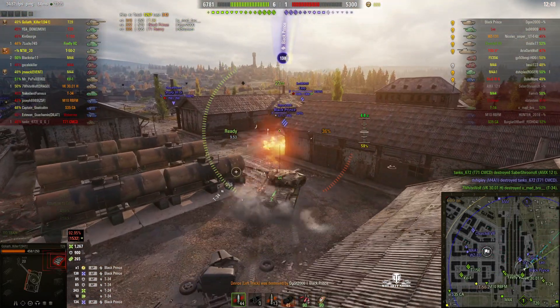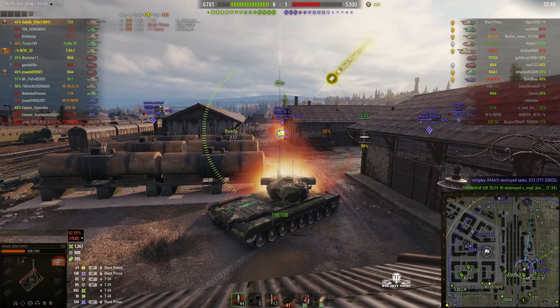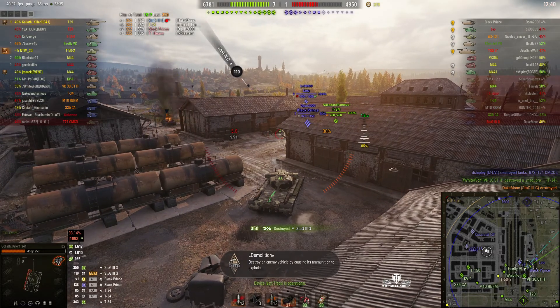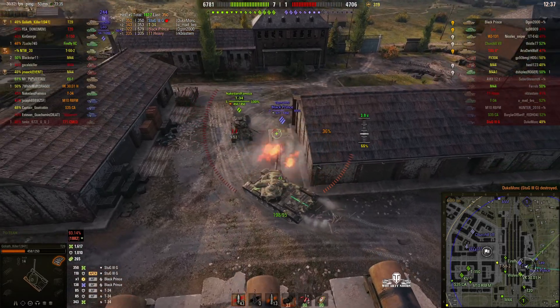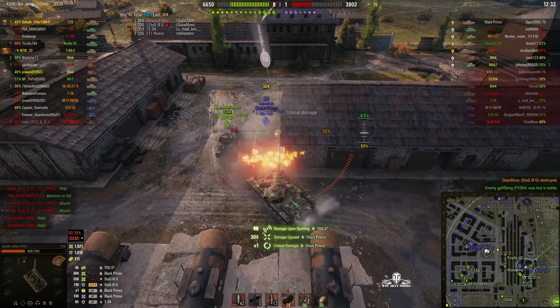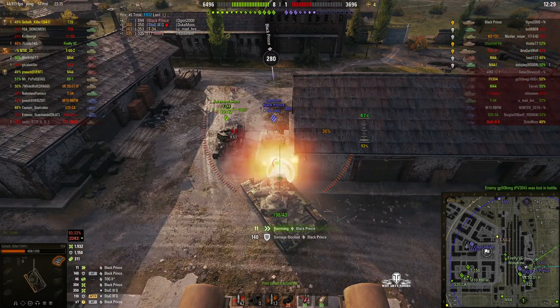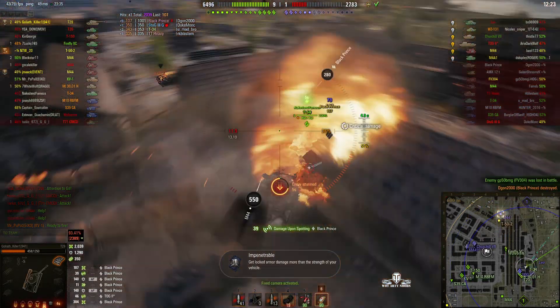He's gone down. Now we can deal with that Black Prince. He's been hitting the tracks again. Go for the Stug — he's out of the game. Nice. T34 is coming up to help us. Now we can finish off this Black Prince — it's going to take two shots to do so. That's one. The next one should be enough to finish him off. There you go.